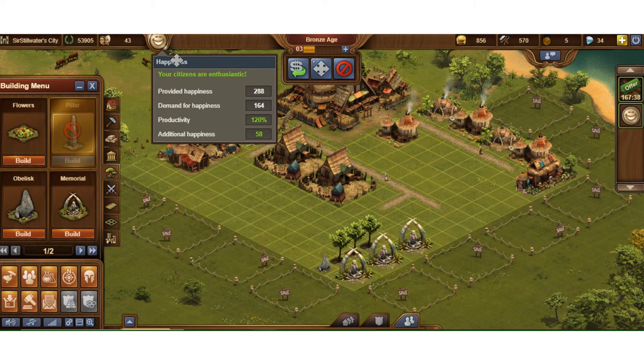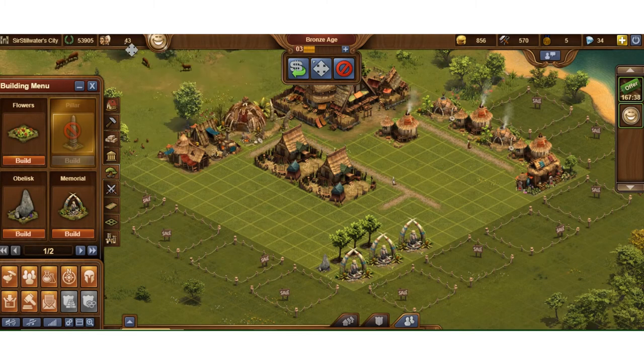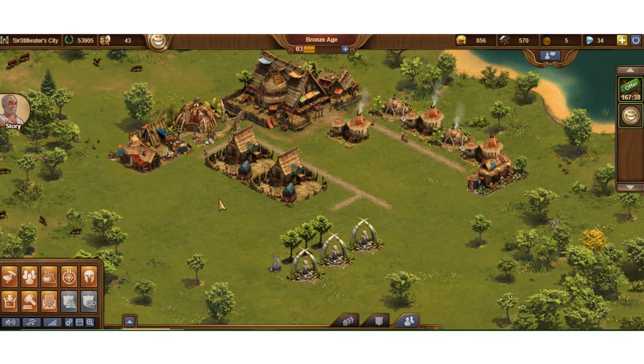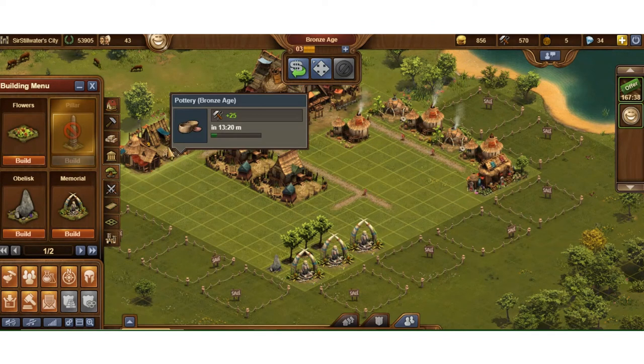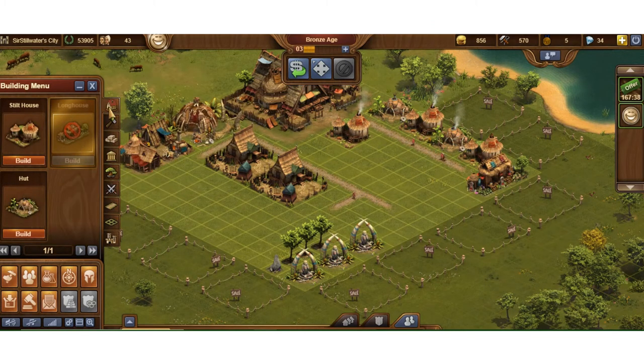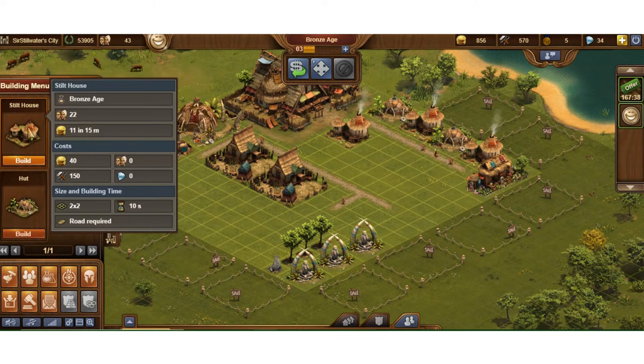Here's my happiness: 78. I guess I've got a little bit of growing room. I've got a population of 43, so I can expand that a little bit. You notice all this empty space — that's space that could be making coin or supplies. So let's do that. A couple of theories in building your housing buildings.